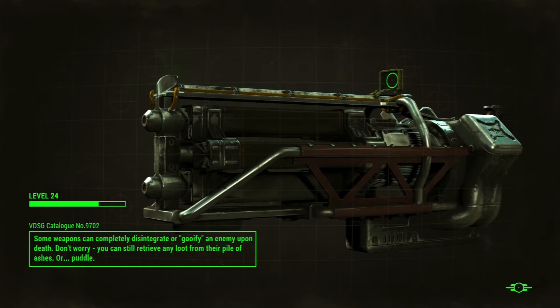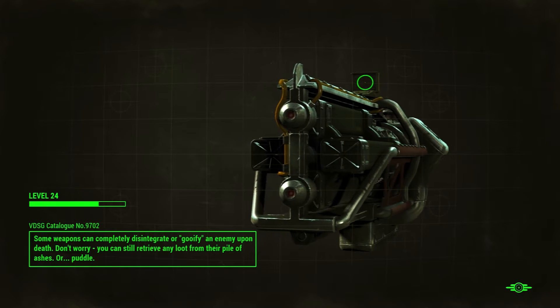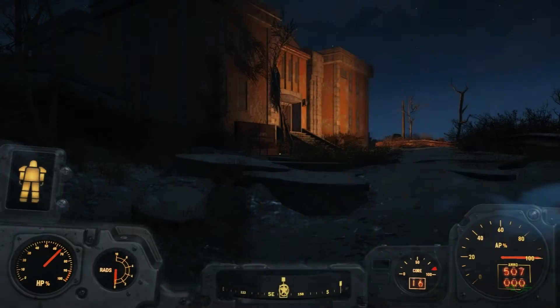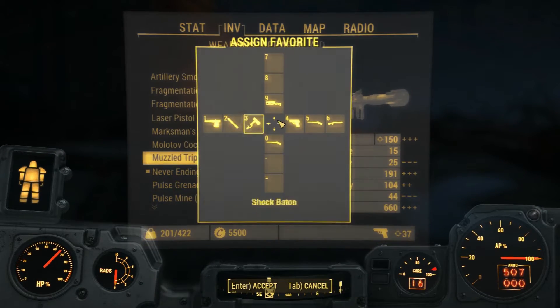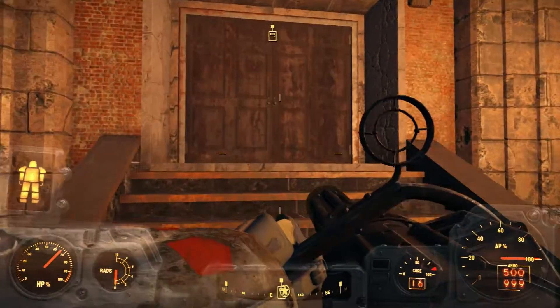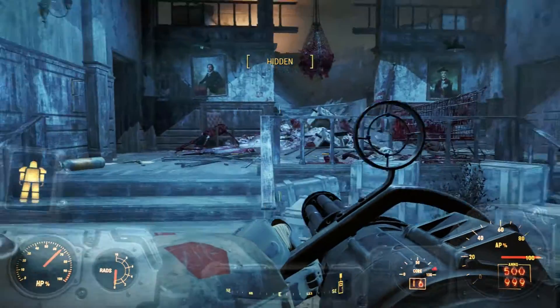Let's go take on Fort Strong and acquire some nuclear weapons. I should set hotkeys one and two to my heavy weapons. Brotherhood of Steel, nuclear weapons. We're going in. Let's see who's home. Going in loud and proud today. Wish a buckethead would show up. Quite a bit of trash to pick through here — searching through it could prove beneficial.